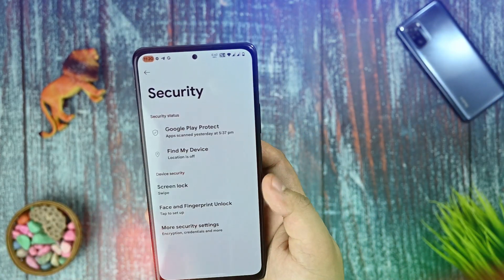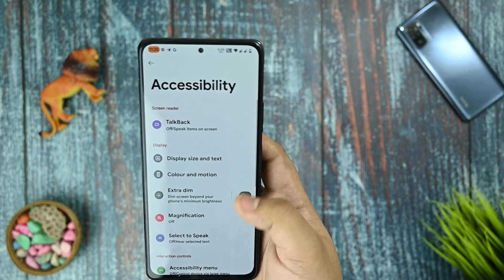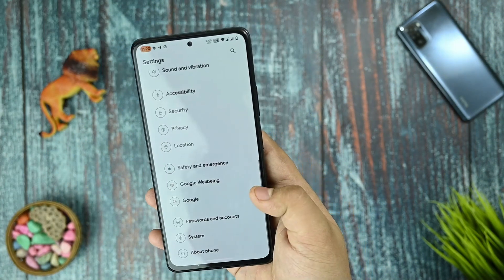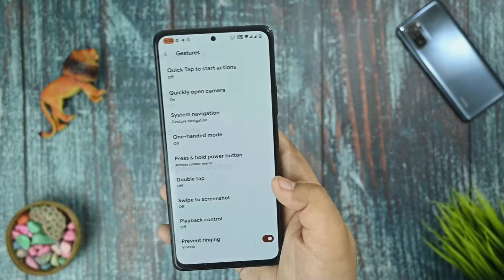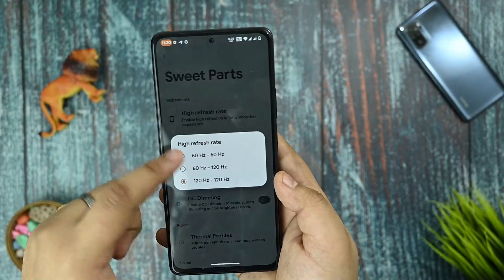In security options, both face unlock and fingerprint are working fine. The accessibility menu has sound amplifier pre-enabled so no issues there. The system updater section also includes gesture controls.